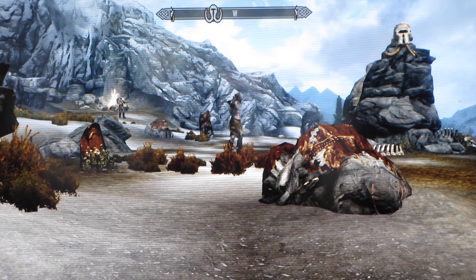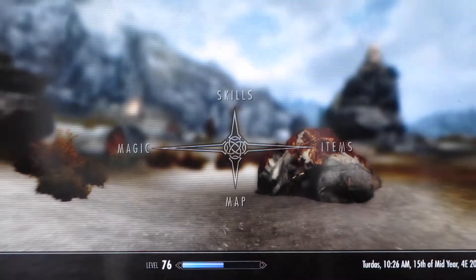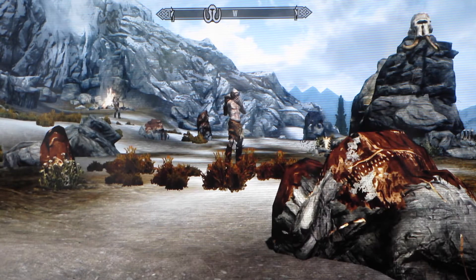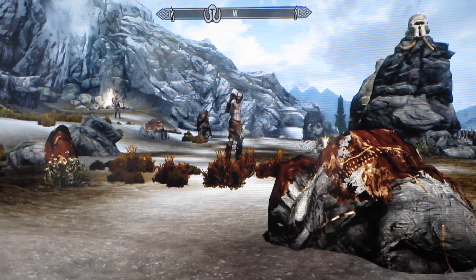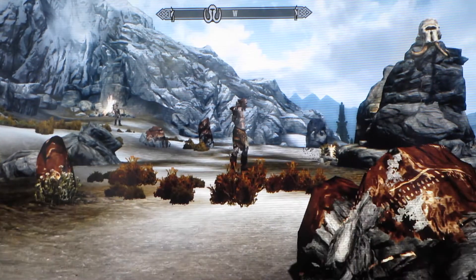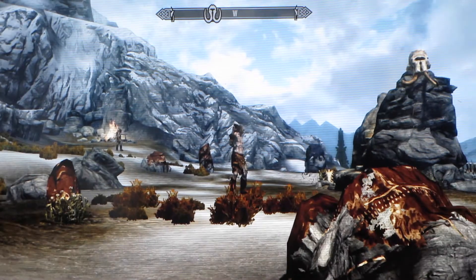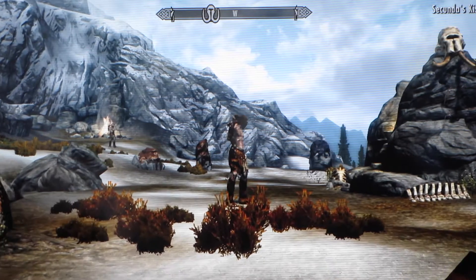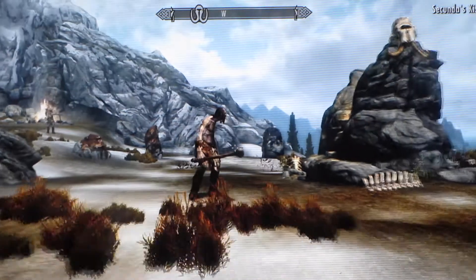Starting off, we're going to have the classic Fus Ro Dah, or Unrelenting Force. I have all these shouts maxed out, so this will be the full force of all of them. We're going to be testing this out on some giants. Now, Unrelenting Force will do moderate damage and will knock them back. So here we go.